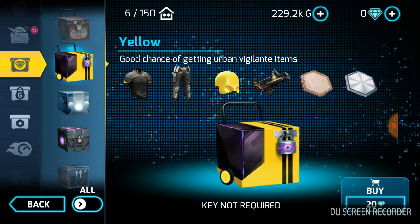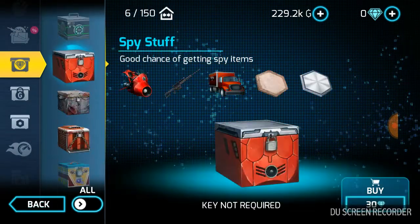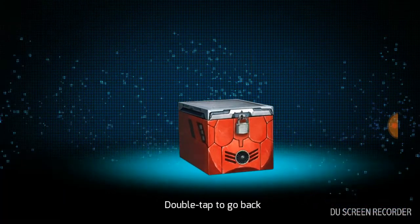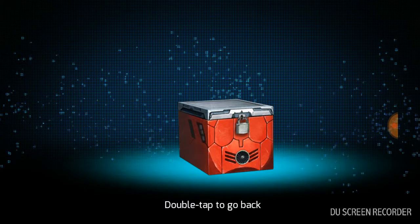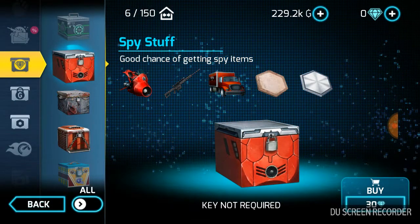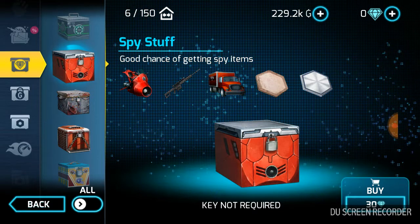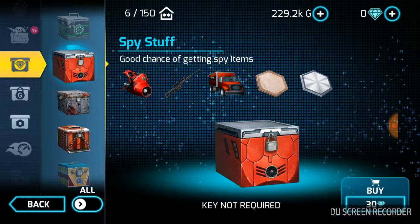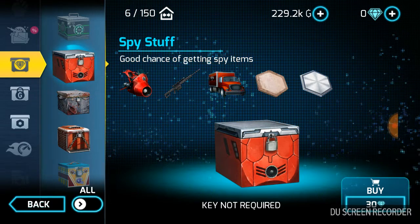Moving on to today's reward, Day 84. We got this wonderful crate right here. You can see you can get a Pulsar, you can get the SARS Delivery Van, you can get a sniper rifle, and some tokens.